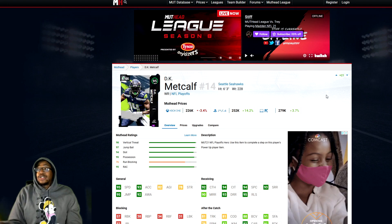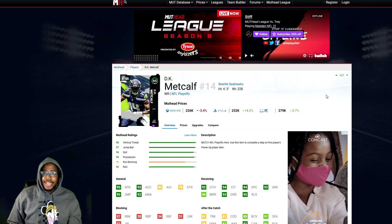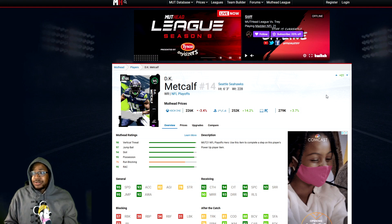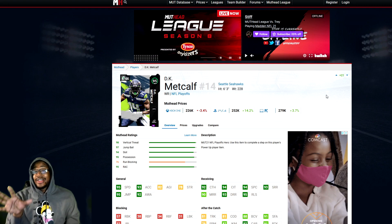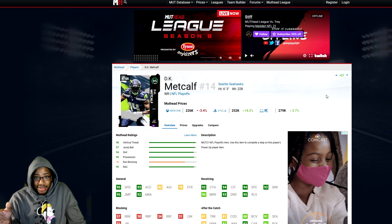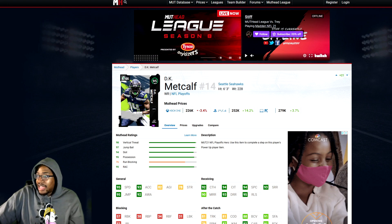Next on the list is DK Metcalf. In my opinion, one of the best receivers in the game next to Randy Moss and T.Y. Hilton. 95 speed, 93 acceleration, 82 agility, 78 strength, 95 jump, 92 awareness, 92 catching, 94 catching in traffic, 94 spectacular catch, 93 short, 90 medium, 93 deep, 95 release. He's 6'3" — this card is an absolute god. I have gameplay on every single card on this list.